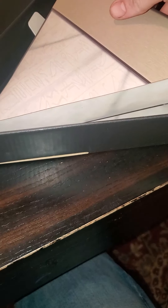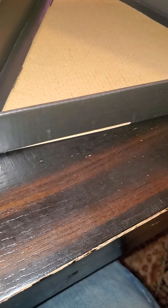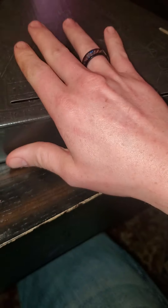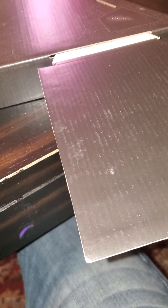Moving on to the playset itself — it's just cardboard. I'm a little let down by that. I wanted even just cheap plastic panels to do things with, but this is straight cardboard. I mean, you could just print this out at home. There are no instructions on how to put any of this together either, but it does look fairly self-explanatory. I believe this will be our ramp.